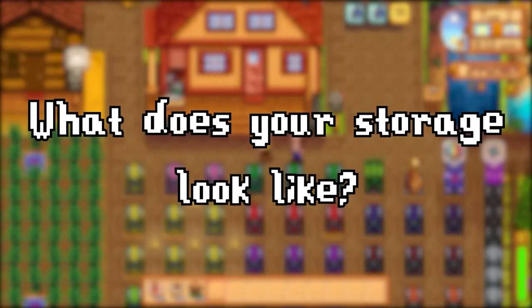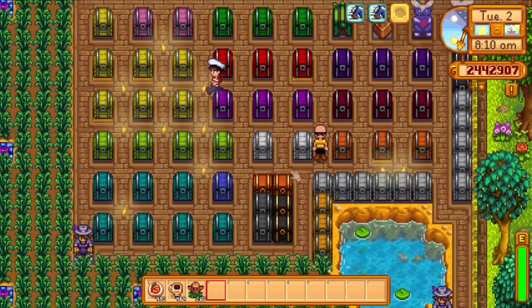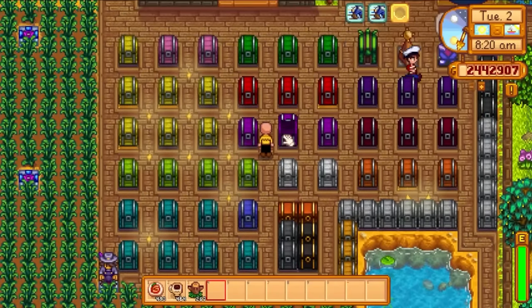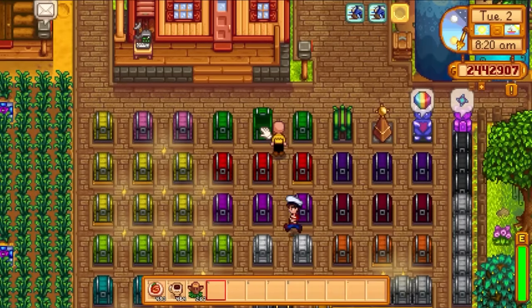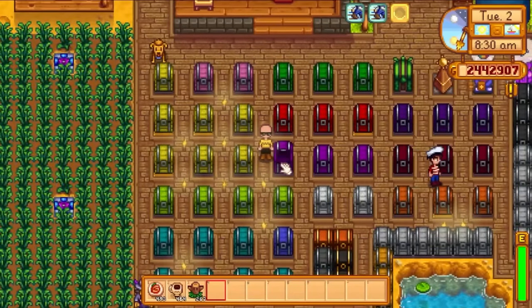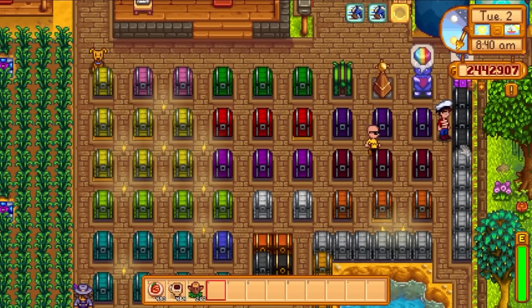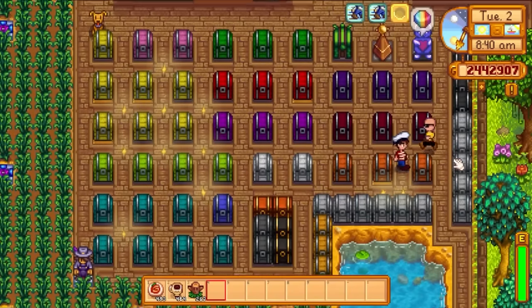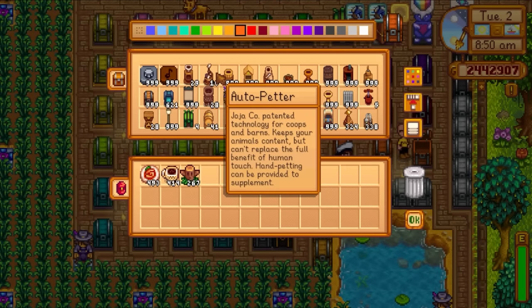So what does your chest storage system look like? The chests down here are just my entire inventory for the whole farm — basically everything. They're color-coded so I know them, but it's kind of hard just to describe it. Red is fruit, green is vegetables. This light purple color is artisan goods and animal products. Black over here is materials and gems. This silver is materials.